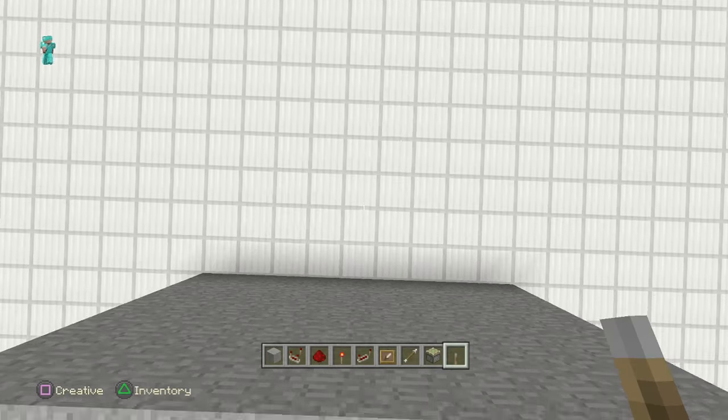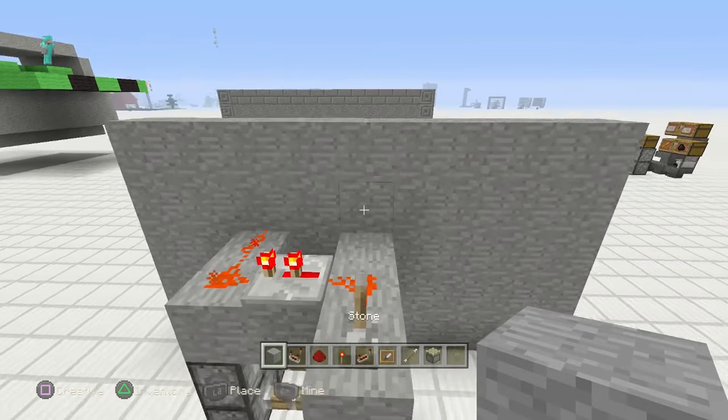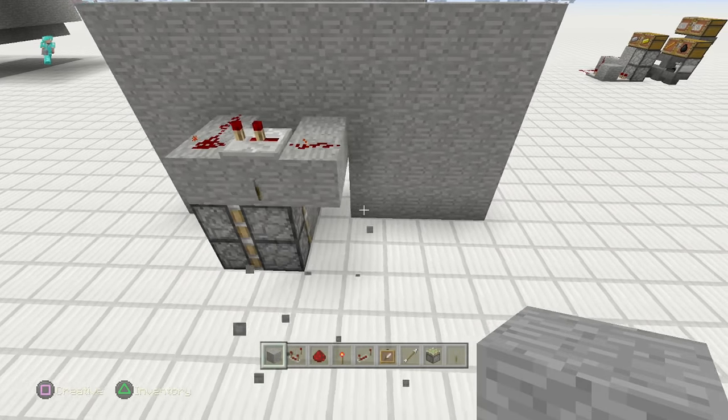Let's just grab a lever and show you — perfect. See what happens: we got a door, totally invisible, really easy, really simple. So let's bust that lever off.